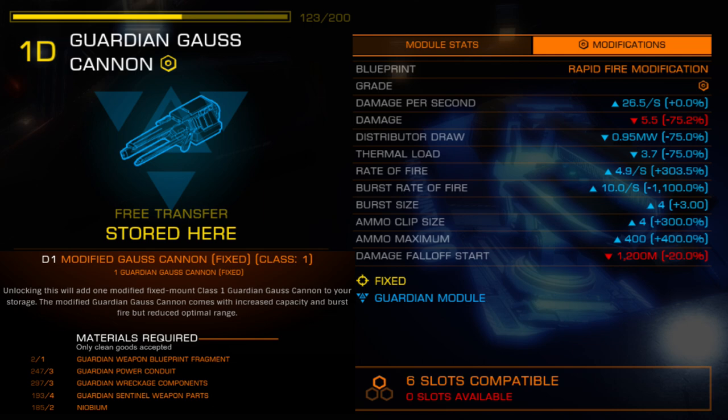This weapon has been changed the most dramatically of all Guardian weapons. The Salvation modifications take what previously fired one large slug and adapt it to fire four smaller slugs in a rapid chain. Accordingly, damage per slug is reduced, though the four-round burst brings this weapon's total damage up to par with its predecessor, assuming all four shots land on target.